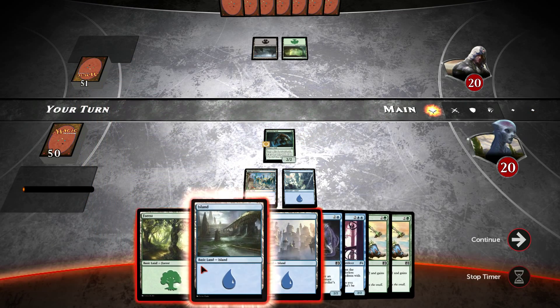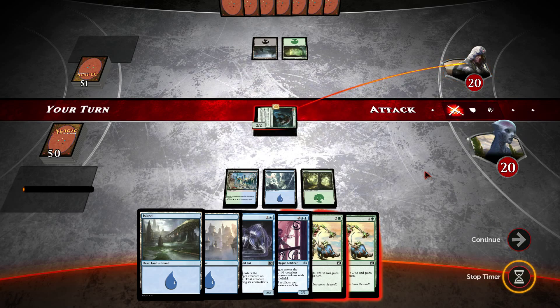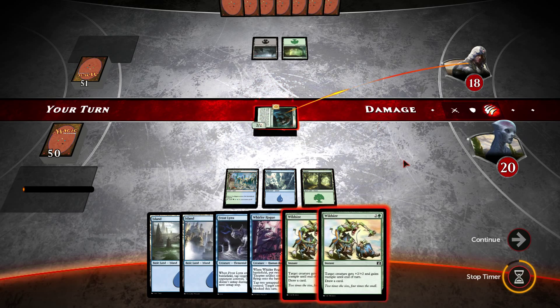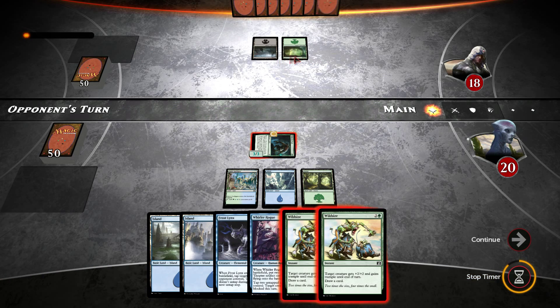Excellent, we've even got another green source there so I'll play the forest. We'll swing with the Undercity Troll, which we do have the Regenerate open for, which is good — in case he decides to kill it, which he does not. So we'll just leave the Wild Size open for now in case he has a Reeve Soul. We're possibly looking at elves at this point — green, green, black — so I'm going to assume elves, although he's got nothing to play so far.